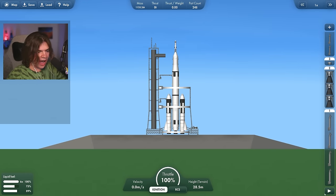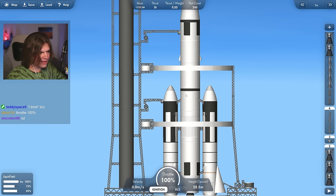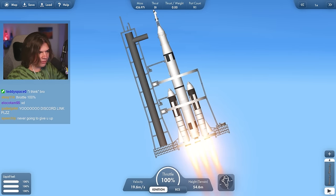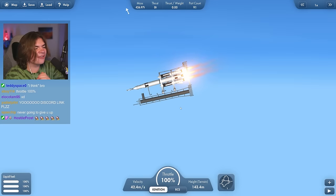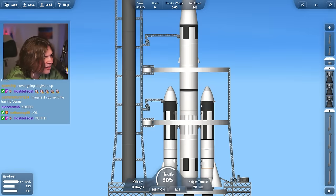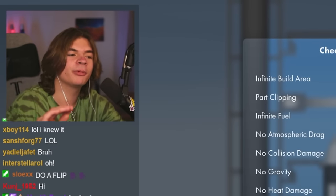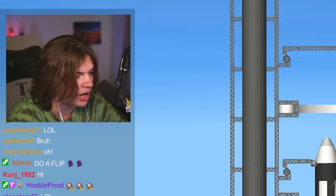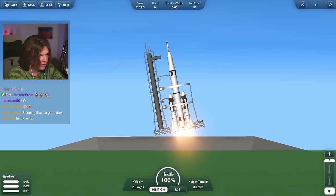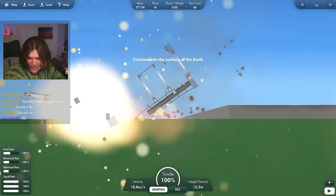I'm just going to do this how I would do a moon mission. There are landing legs — I think those are to attach the SRBs. I don't think it's supposed to launch the whole tower. Reverting to launch — wait, I still have every cheat on. I'm going to turn every cheat off. If you submit a blueprint, make sure you say what cheats you need for the rocket to work. It had no gravity, so that's probably why the entire tower came with it.